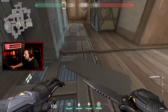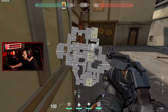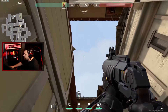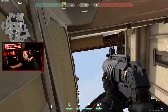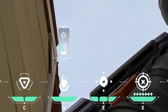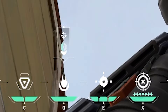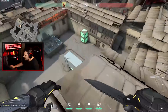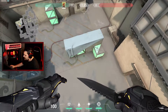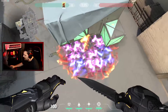The next lineup we're going to be talking about is the lineup for C default. If you are too late to do the lineup for C long and they've already pushed on the site and they're about to be planting, what you're going to want to do is get the little arrow below the mouse icon above your molly. There's another little arrow inside it and you're going to want to put that right there on the tip of this roofing piece. After you launch that, it's going to bounce off this box right here and land right about here, burning the entirety of default.